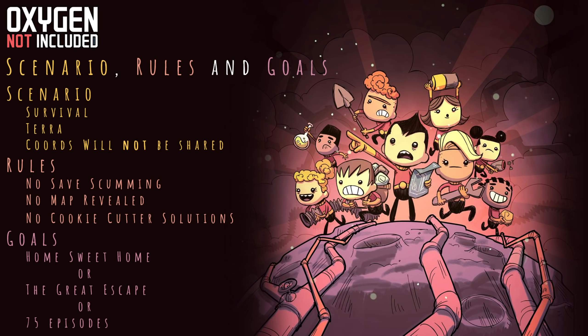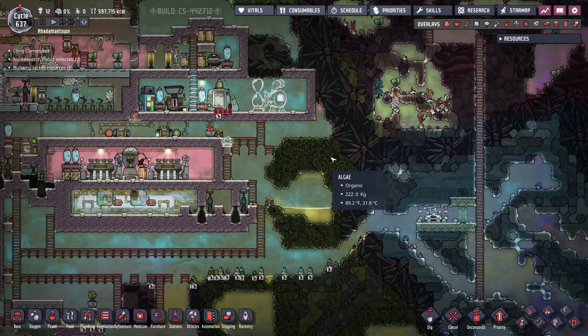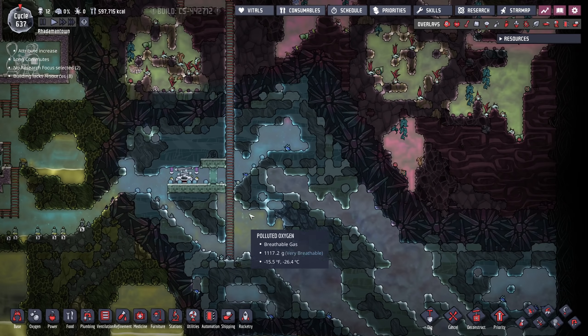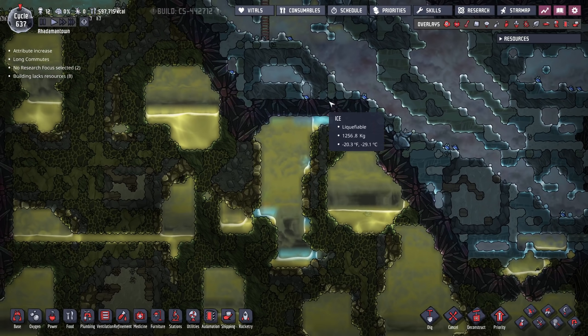There are some things I need to do to improve this observatory, but first things first, I need to work out a glass forge. The issue with the glass forge is that it takes sand as input, and then it turns it into molten glass that you need to dump somewhere. Which means I'm going to need a pool of water — ideally a voluminous pool of water — and that pool of water will allow the glass to cool down into a solid.